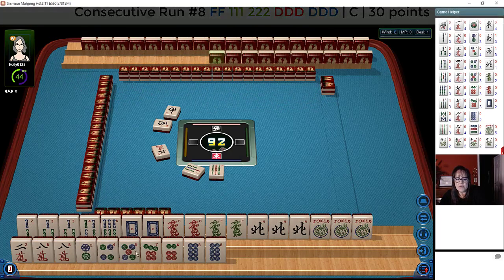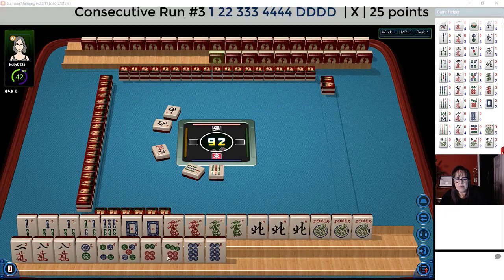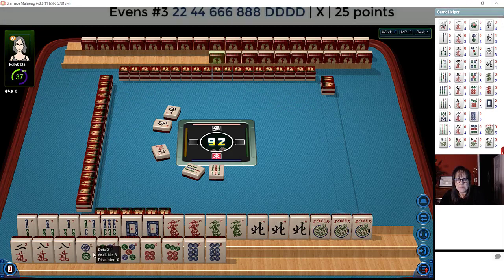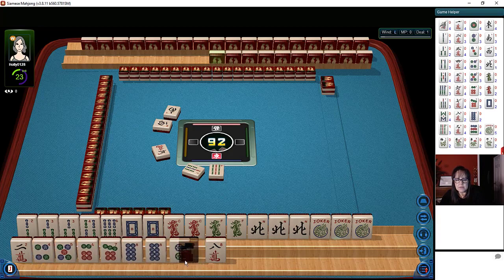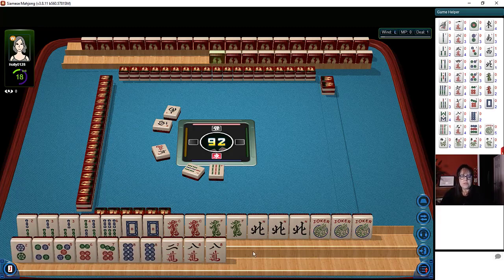Down here we have four, five, six, seven, eight, five, six, seven, eight dragon — maybe. Two, four, six, eight dragon — maybe. Eight crack here. We do have two and eight with four and six in the middle in two different suits. But again, we have no flowers. We really need flowers.